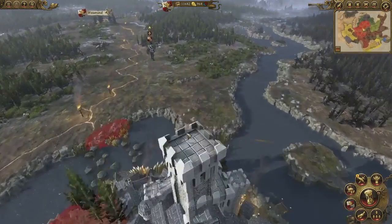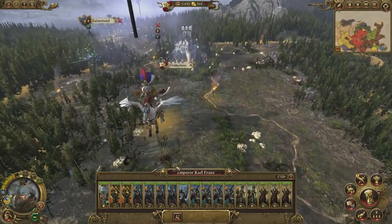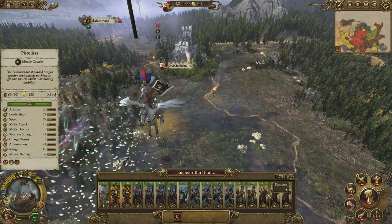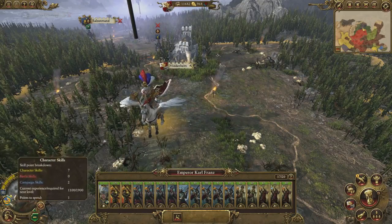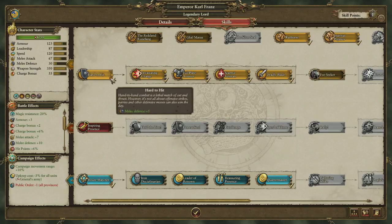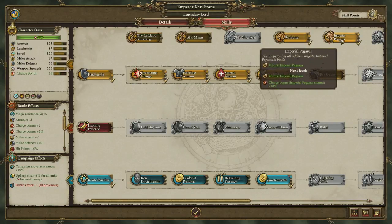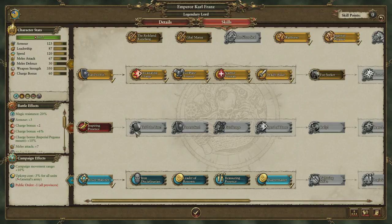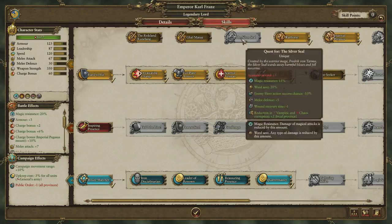Guarding our northernmost point of expansion and providing much needed public order to the newly conquered and therefore unstable province of Middenland is Emperor Karl Franz himself. He's got a fairly well balanced low to mid tier army composed of greatswords, swordsmen, crossbowmen, reichsguard and mounted pistoleers. Karl himself is currently equipped with the Sword of Swift Slaying, a Charm Shield and an Obsidian Lodestone which offers him some magic resistance on the battlefield. Skills-wise we've been focusing largely on improving his combat abilities, making him an all-round better warrior, and we've unlocked his early mounts — so let's upgrade his pegasus for a tasty buff to its charge bonus. Otherwise the only other skill we've given him is in his campaign tree, which helps his army to march further on the campaign map each turn. We've yet to tackle his quest chains and earn his epic gear, but we'll definitely be making time for those soon as the buffs on them, as you can see, are pretty major.